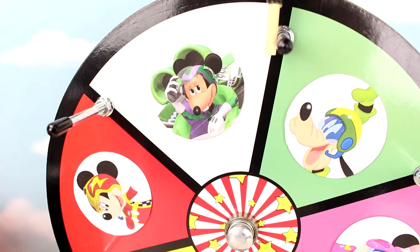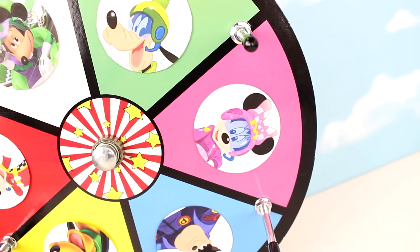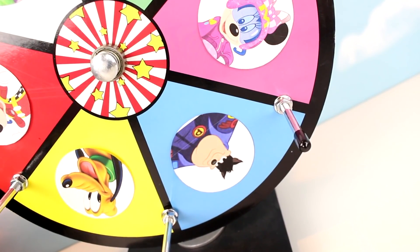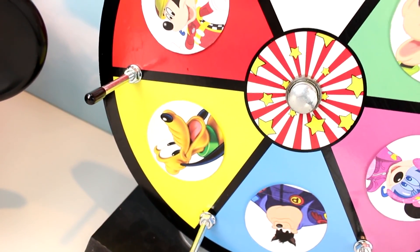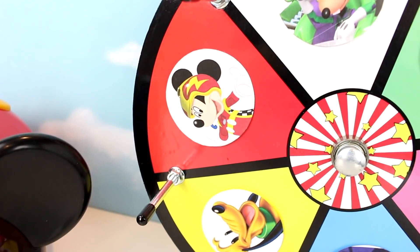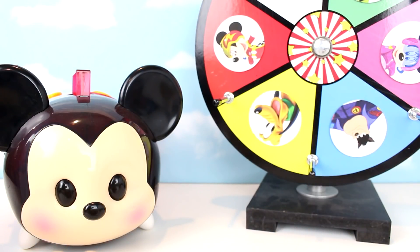We have Mortimer Mouse on the white spot, Goofy on the green spot, Minnie Mouse on the pink spot, Pete on the blue spot, Pluto on the yellow spot, and Mickey Mouse himself on the red spot.